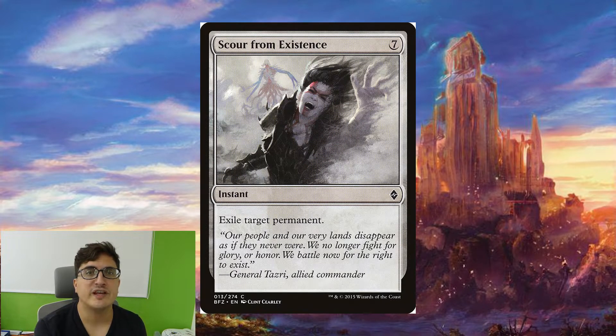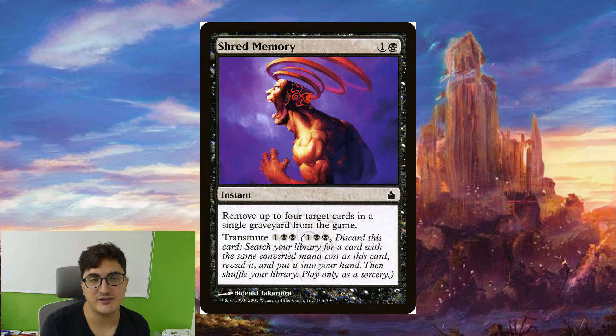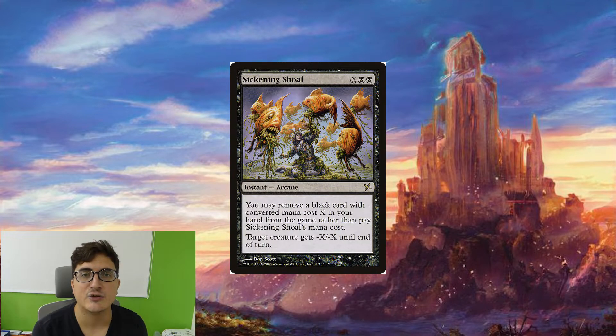Scour from Existence is very important in the deck. We have trouble dealing with certain things but we make a lot of mana, so it should be easy enough to play this and then replay it later on. Shred Memory is one of my favorites for how flexible it is — I really like the transmute mechanic. It deals with graveyard strategies and also lets us search for something with a mana value of two, which is most of the removal in the deck, and then we can cast it from the graveyard later. Sickening Shoal is great for interacting when we're tapped out and doubles as a way to free up mana for other things.